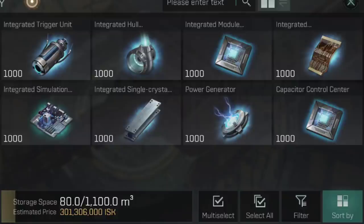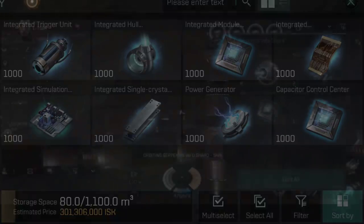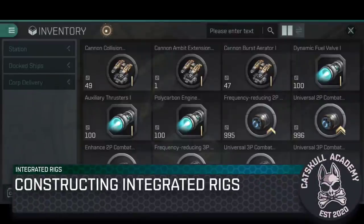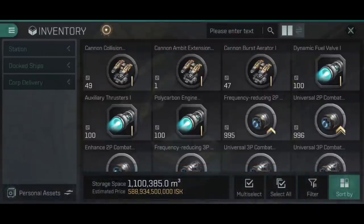So how do you actually construct one of these and fit it to your ship? Here you can see I've got a hangar full of rigs to showcase how this works.